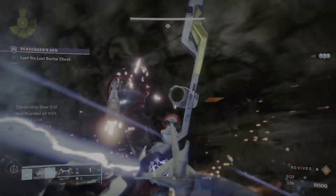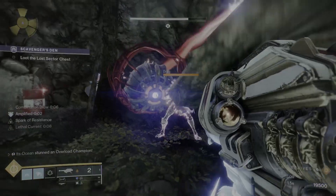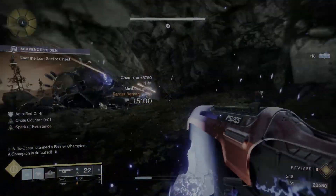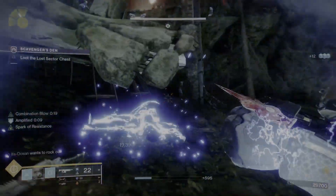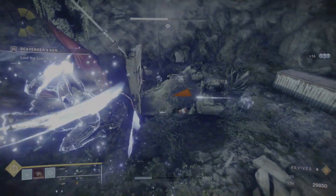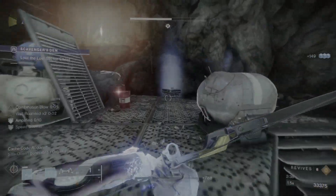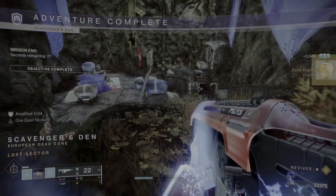Let's hope the boss comes down — there he is. Now it's just time for the boss. He does have an Arc shield. He's going to go down there; he's pretty weak, so you just have to hit him once or twice with the rocket launcher. We got the pass code and finished in less than two minutes and 45 seconds. We're getting an exotic — perfect! Appreciate it, thank you for the exotic.